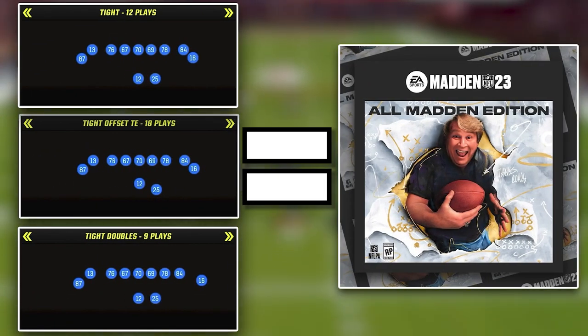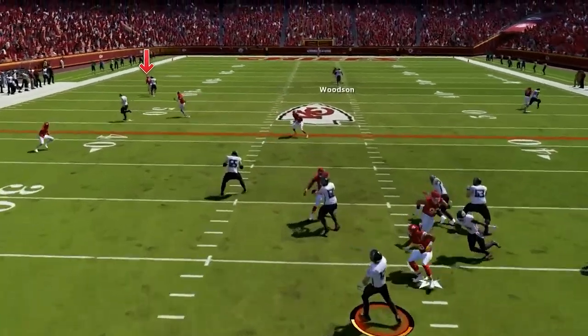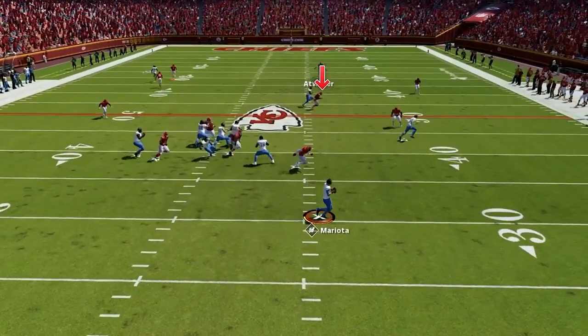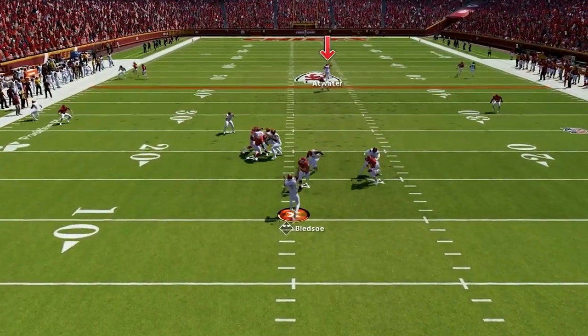Tight formations like tight offset tight end, gun tight, and tight doubles are taking over Madden 23. So it's time to throw a defense at your opponent that most people will have no idea on how to attack, and it is gonna lead to a ton of throws into double coverage and to us making an insane amount of plays on the back end with our user.